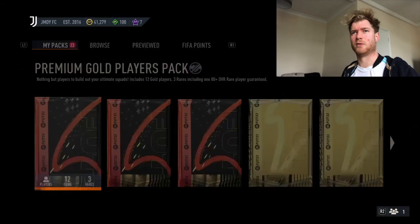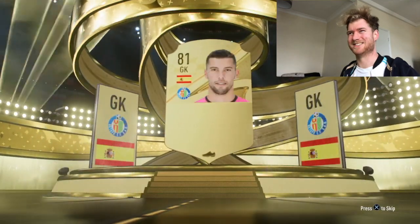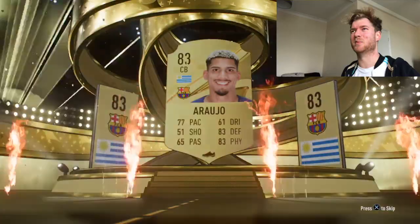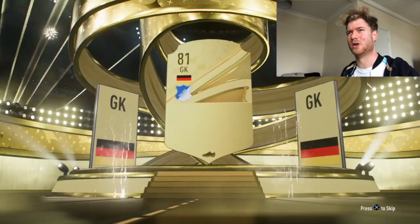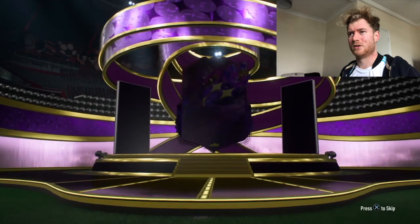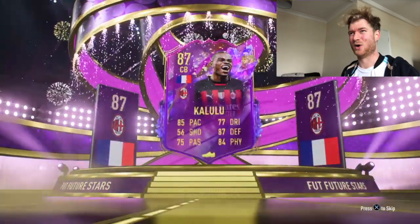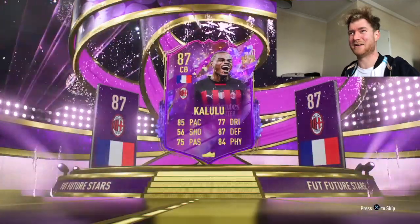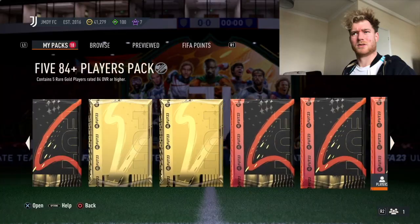Starting off with a premium gold players pack - could have done with you about a week ago. Prime gold players pack number one - Spanish is never good. Centre back in the game, double 80 plus pack, nothing good by the looks of it. German goalkeeper Bowman 83, we've got an 83 rated player and it is a Future Stars - nice, 87 - unfortunately an untradeable duplicate.